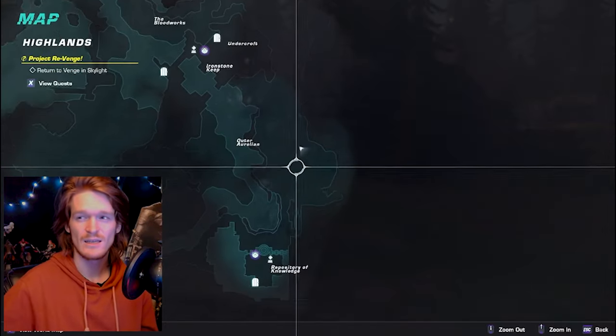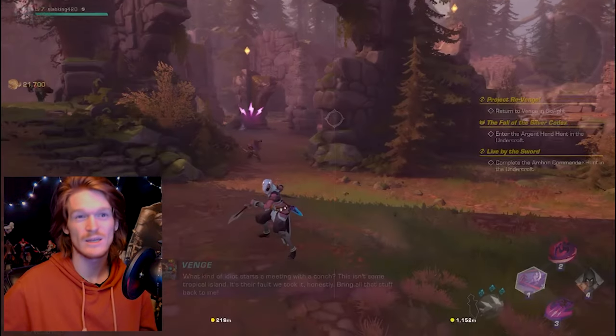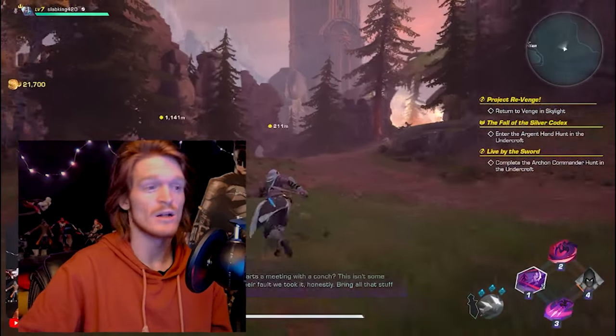There is a second stage to the quest line — like a part two. That's a whole new quest line. That one's really easy and simple. The rest of this one I think is pretty straightforward — it's just these treasure hunt things. Now you know what they look like and the general area for them.